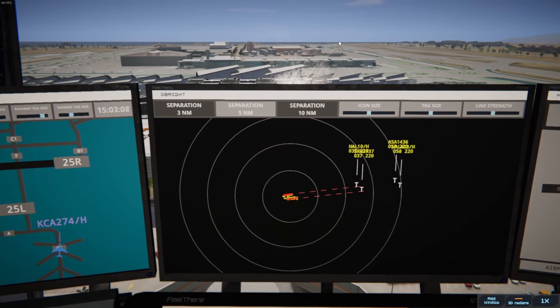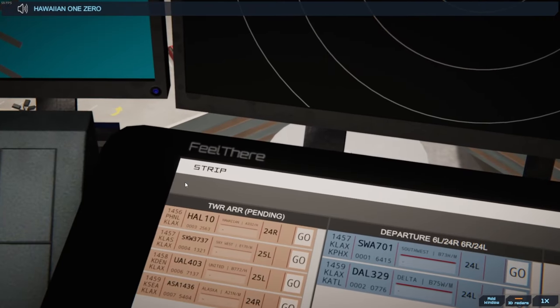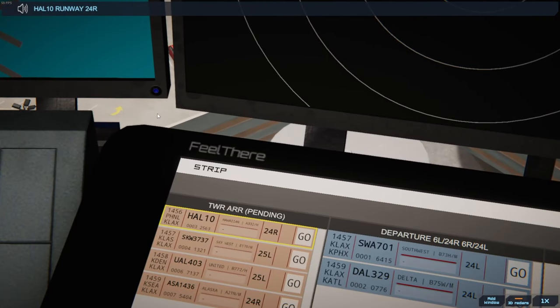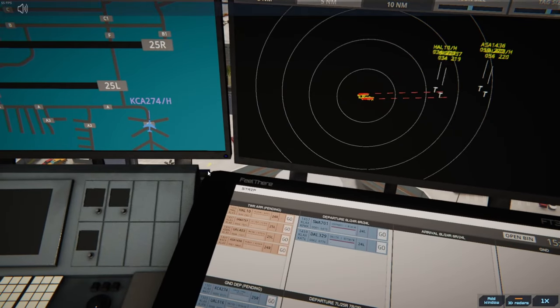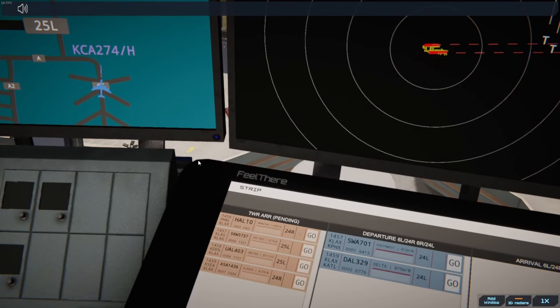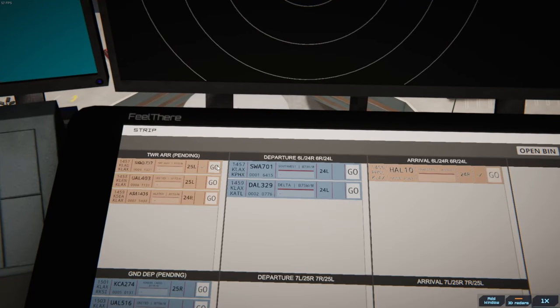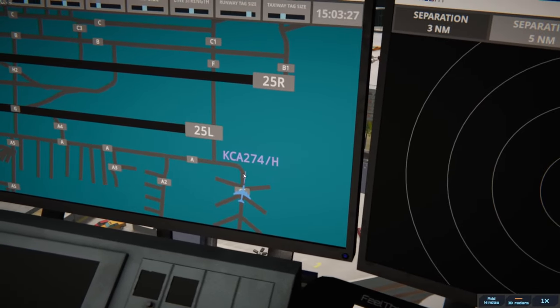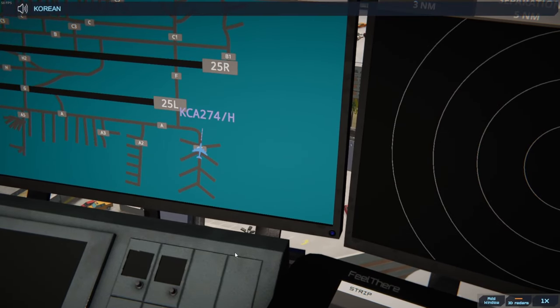Hold on, guys, give me a second so I can talk to people. Hawaiian 10 Heavy runway 24 Right clear to land. SkyWest 3737 runway 25 Left clear to land. Bang and bang. Korean Cargo 274 Heavy runway 25 Right via Foxtrot Bravo.